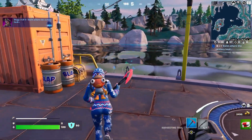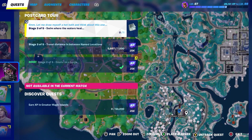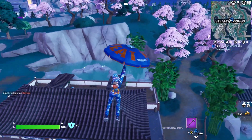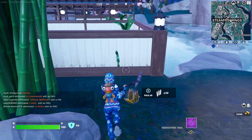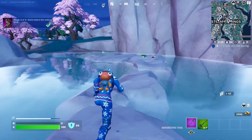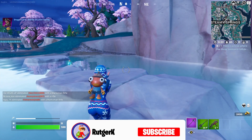Now we need to swim by the water's heel, and you might already know where to go — we have to go to Steamy Springs with all these hot springs. Here I am at Steamy Springs. Once you land here, swim by the water's heel to complete that objective. Then we need to Emote at a hot spring, and there we go.